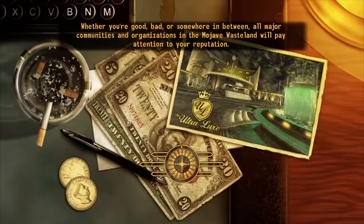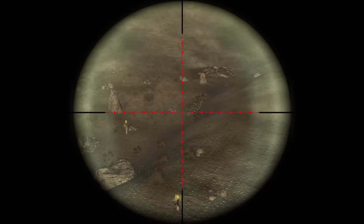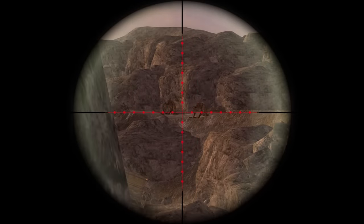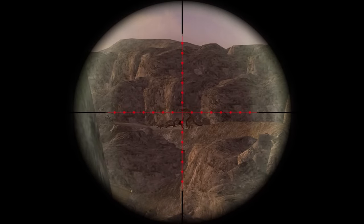All that left was the Brotherhood of Steel and the Great Khans. I flipped a coin off camera to decide who was next, and today fate decided to spare the Khans for a little bit longer. While passing through Sloan, I figured that with the anti-material rifle in my possession I could reasonably clear out the Deathclaws at Quarry Junction. Long story short, I was correct. The rifle messes up a Deathclaw's day most of the time, let alone with a guaranteed sneak attack critical.